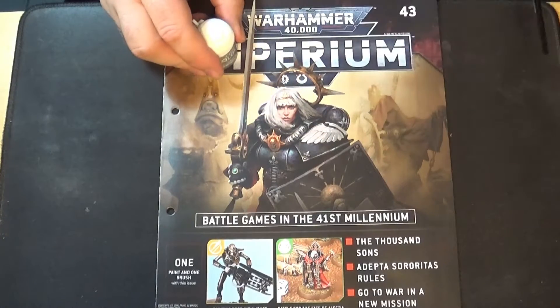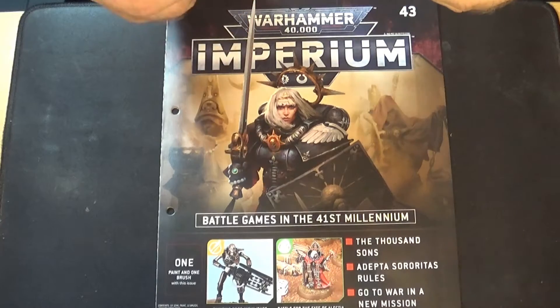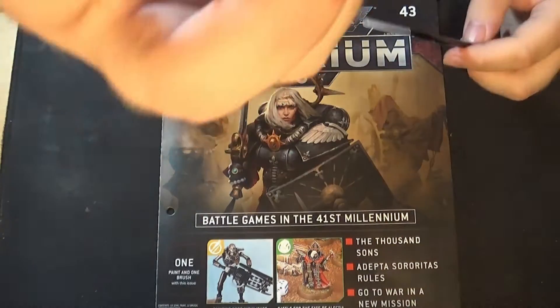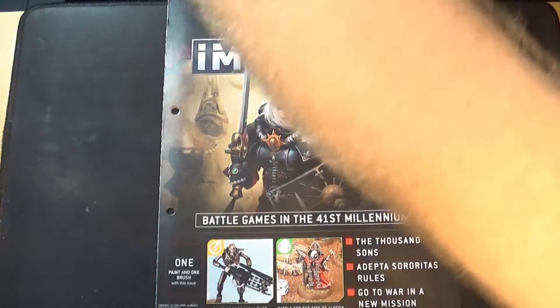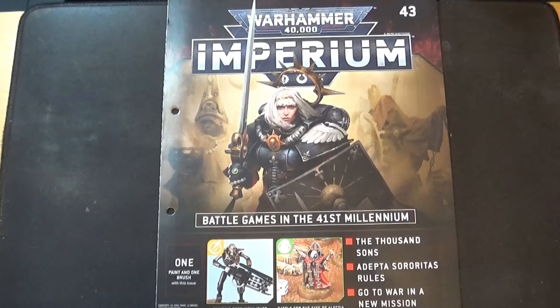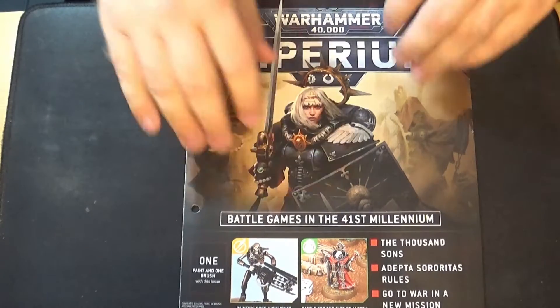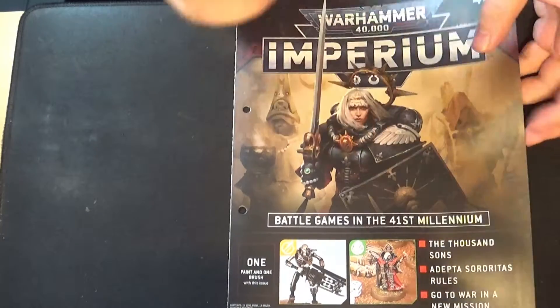Starting off with issue 43. You get one paint and a small layer brush. The Storm Host Silver is actually a paint I really need — I was going to go and buy a pot of that tomorrow, so I don't need to now. Issue 43 has a Sister of Battle on the front cover.